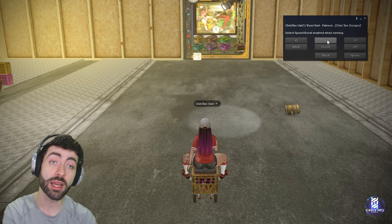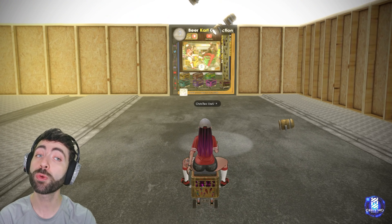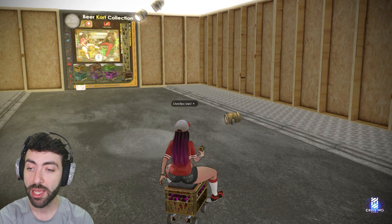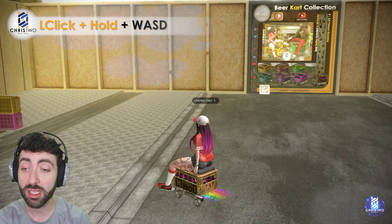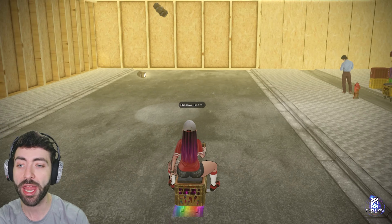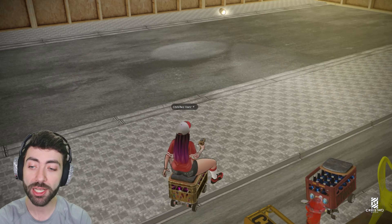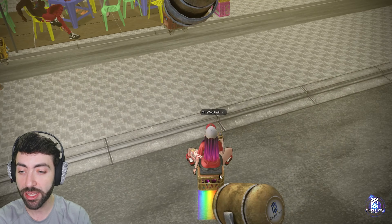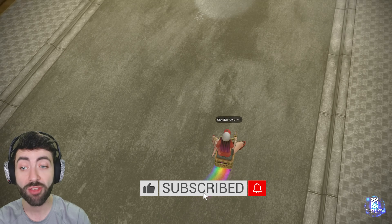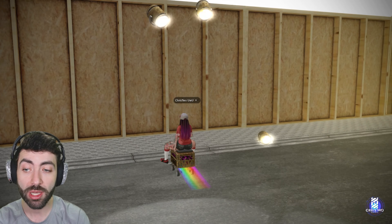To maneuver with the boost activated, the best approach is clicking behind your avatar so it feels like an FPS game. Drag your mouse to turn, then press W or double-tap W to run. With boost on, you're much faster — you can see the particle trail grows bigger the faster you go. You can keep turning with your mouse.